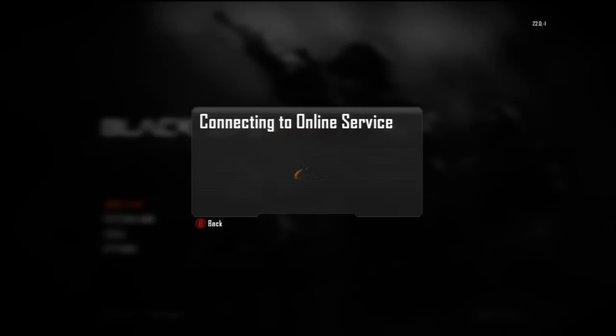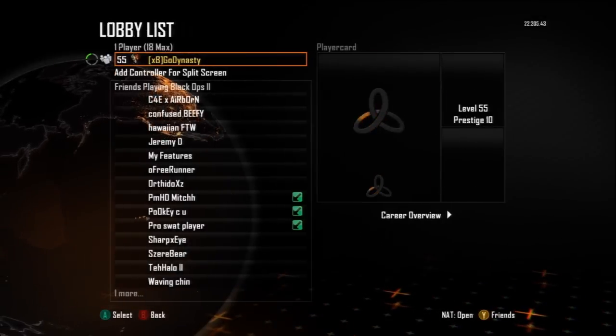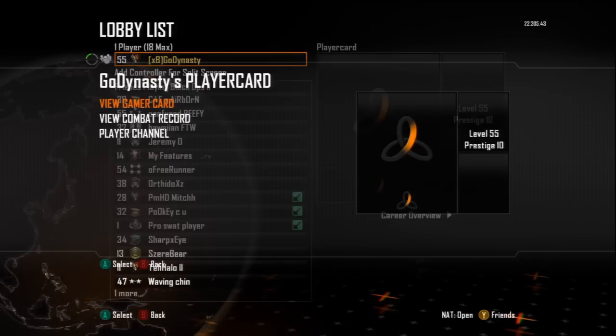All you'll need to do is go to the link in the description — there are many topics about how to get the film. Get someone to invite you and get that film, and once you watch it, it will level you up to 55.